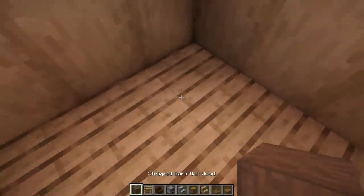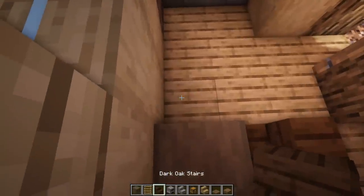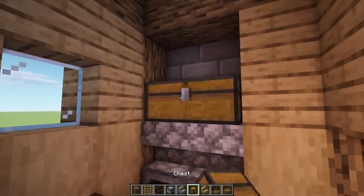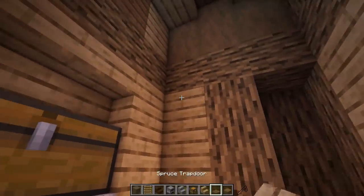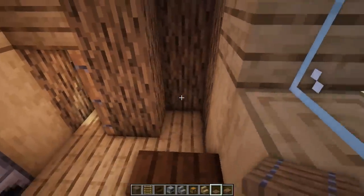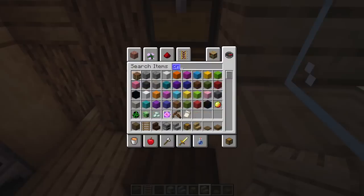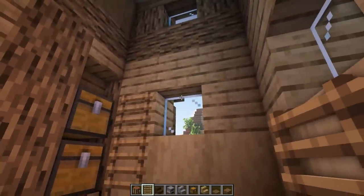For the interior, in the back I have a nice little dining room table - dark oak stripped log here, dark oak stair on each side. Over here a couple furnaces, and then maybe a couple stairs facing upwards. You can put some chests right up against that wall and some upside-down stairs for a flush look. Up here we can actually make a second floor - you don't need this section, you could put extra things or a crafting bench here.